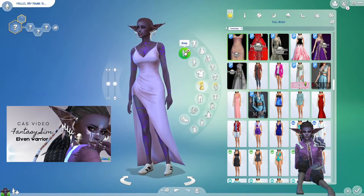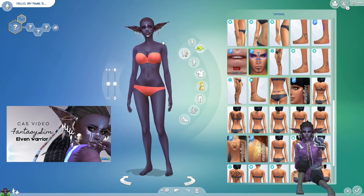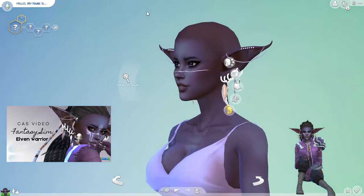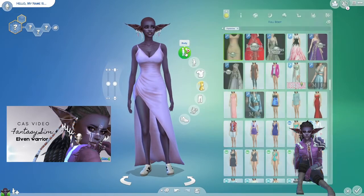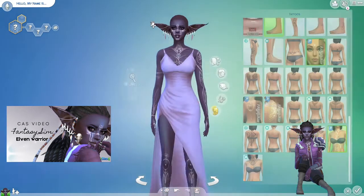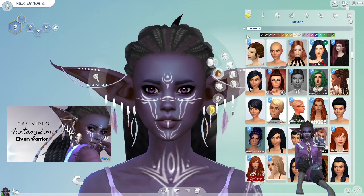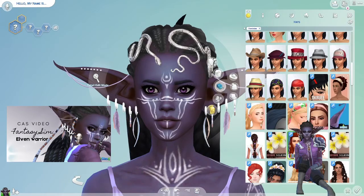I did have a little bit of difficulty seeing which tattoos and which makeup would actually show up with this purple skin, but I did find a few pieces that I really liked in the end. I ended up removing a face marking right at the end — you'll see she's wearing that face marking right until the end of the video, and then I remove it because they do interfere with each other just a little bit. Let me know if you guys agree that she is a Maxis match sim, or if you feel she's a little CC heavy.